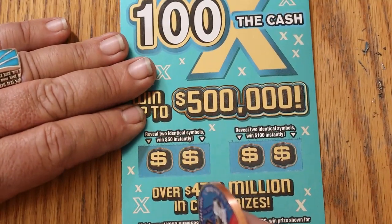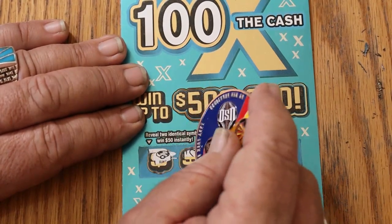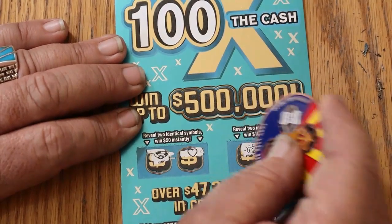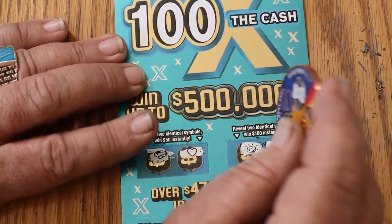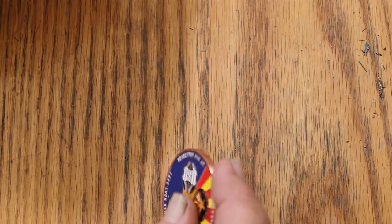Up on top for $50: a ring and a heart. For $100: a nugget and a money bag. Down to the last ticket. Yikes.